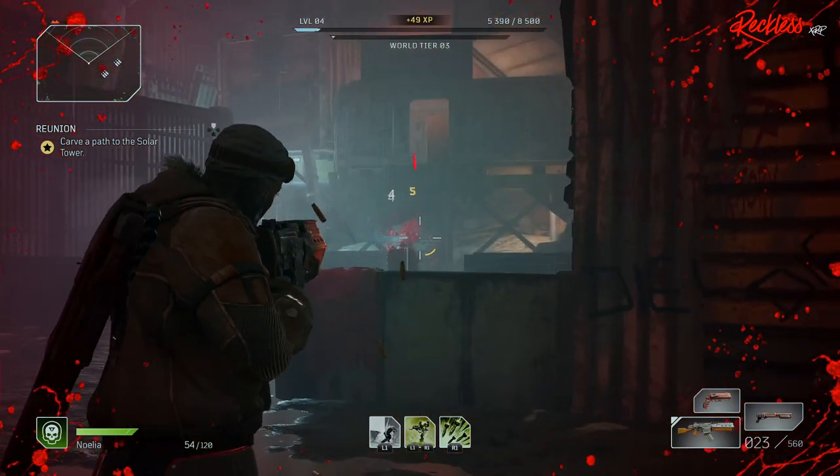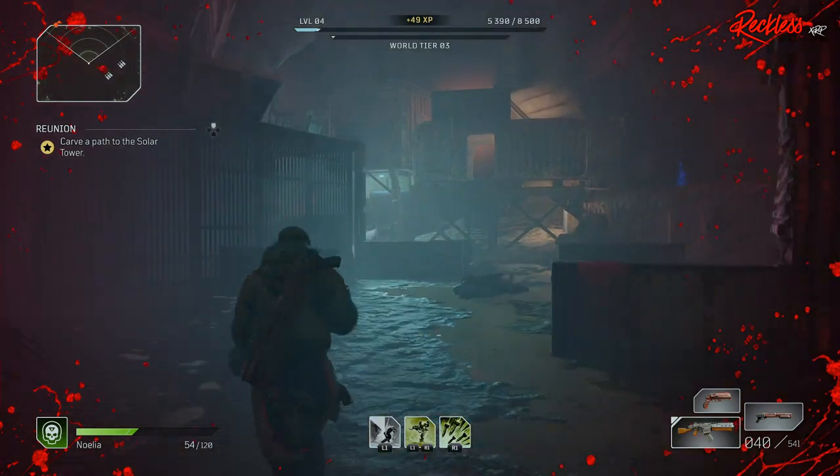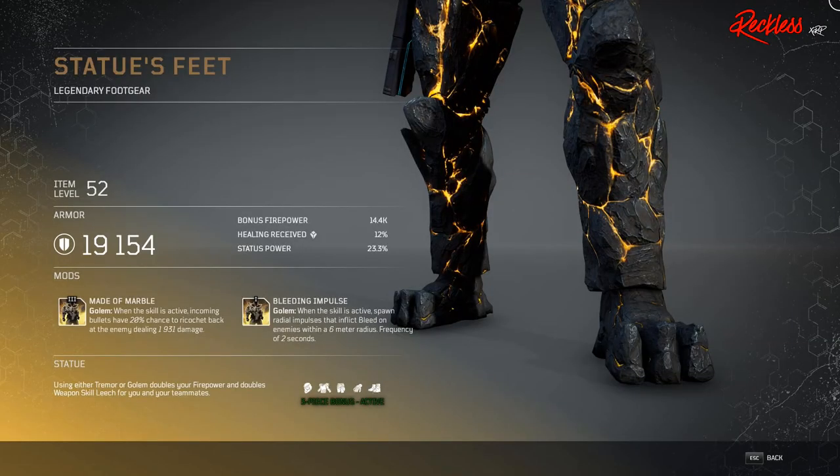Next set of armor is for the Devastator again, and this is the Statue's armor set. The three-piece armor bonus is: using either Tremor or Golem doubles your firepower and doubles weapon skill leech for you and your teammates. First piece of armor is Statue's Feet — legendary foot gear. The Tier 3 mod is called Made of Marble, which affects Golem: when the skill is active, incoming bullets have a 20% chance to ricochet back at the enemy dealing X amount of damage.